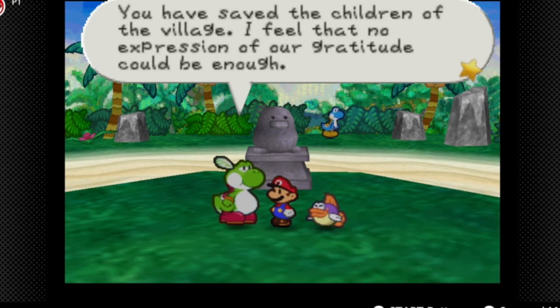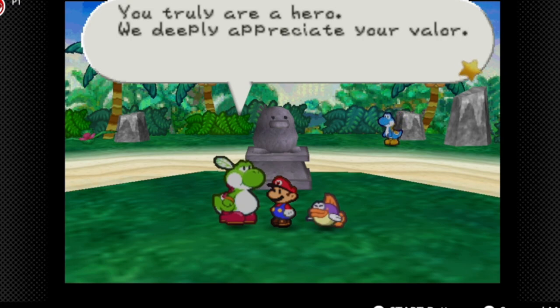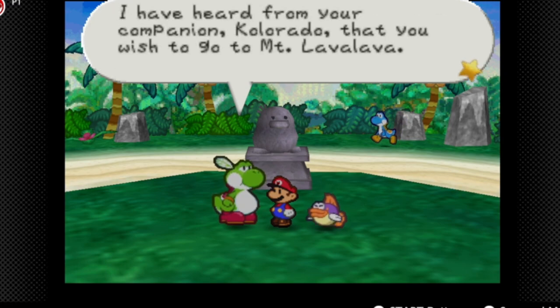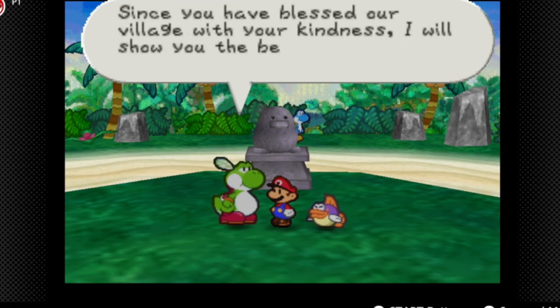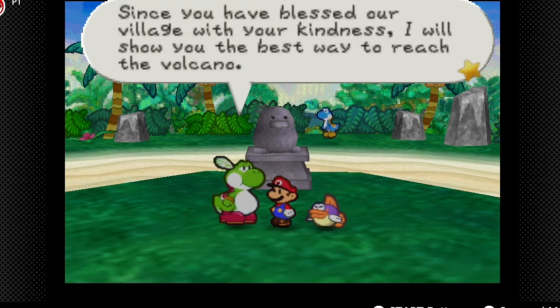Mario, I must thank you. You've saved the children of the village. I feel like no expression of gratitude would be enough. You truly are a hero. We deeply appreciate your valor. I have heard from your companion Colorado that you wish to go to Mount Lava Lava. You have blessed our village with your kindness. I'll show you the best way to reach the volcano. Please come this way.